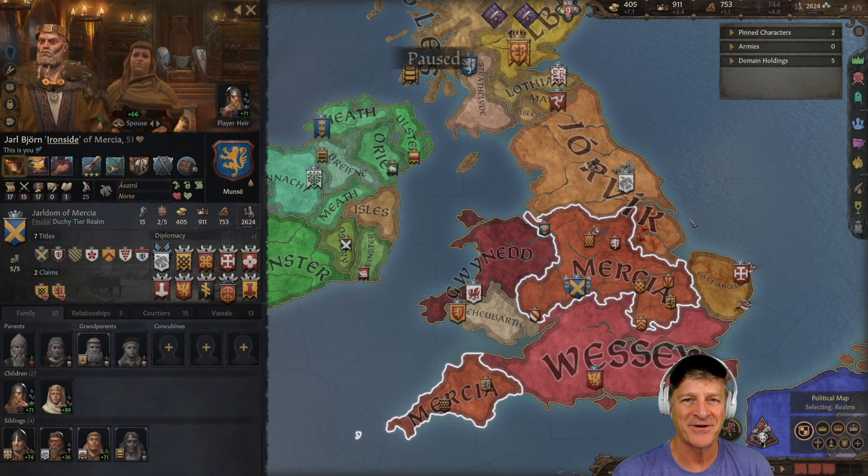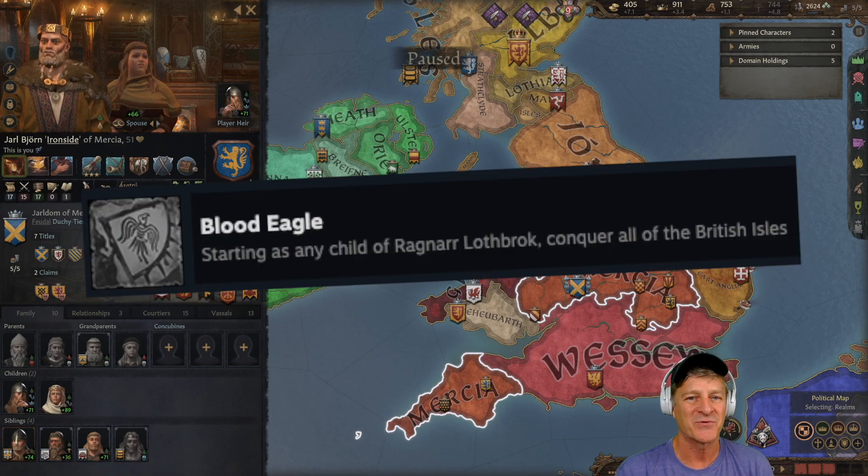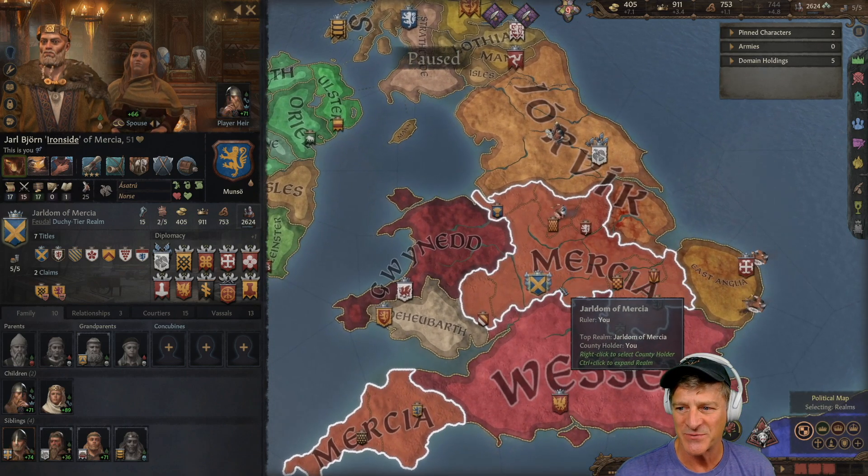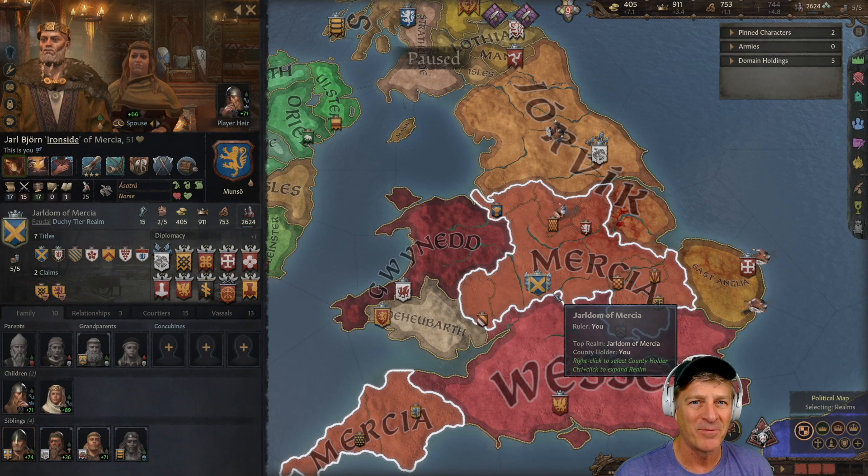Hi everybody, I'm Zillablitz and welcome to episode 5 in our continued adventures with Crusader Kings 3 as we try to get the Blood Eagle achievement with one of the sons or descendants of Ragnar Lothbrok. To get this achievement you have to conquer the entire empire of Britannia. In our first four episodes we took Jarl Bjorn and moved his entire kingdom from Scandinavia over to England, forming the Jarldom of Mercia. The next step is trying to form the kingdom of England, but we are six counties short. So in this episode, that's our goal.